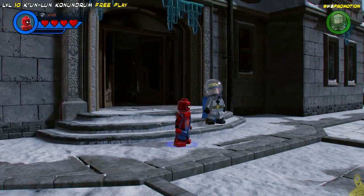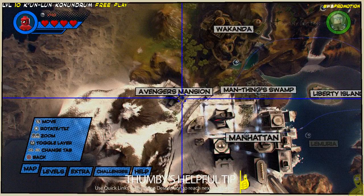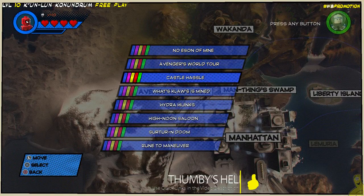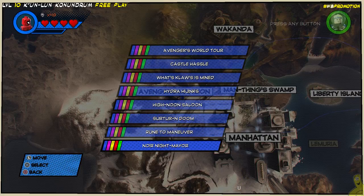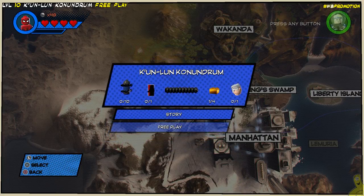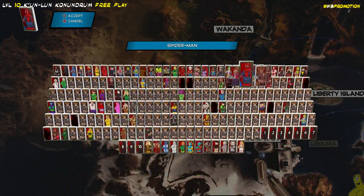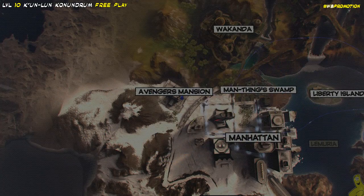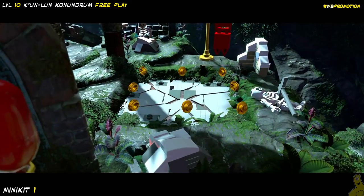Now as we spin around here, which characters you choose doesn't really matter. We're going to go ahead and pull up our map, toggle over to the level select, and choose number 10 Kunlun Conundrum. Now if you're in a hurry to get to those collectibles, we do have some quick links down below in the video description. And if you're new to Happy Thumbs Gaming, our Free Play videos are sped up ever so slightly and we have removed some of the cutscenes.